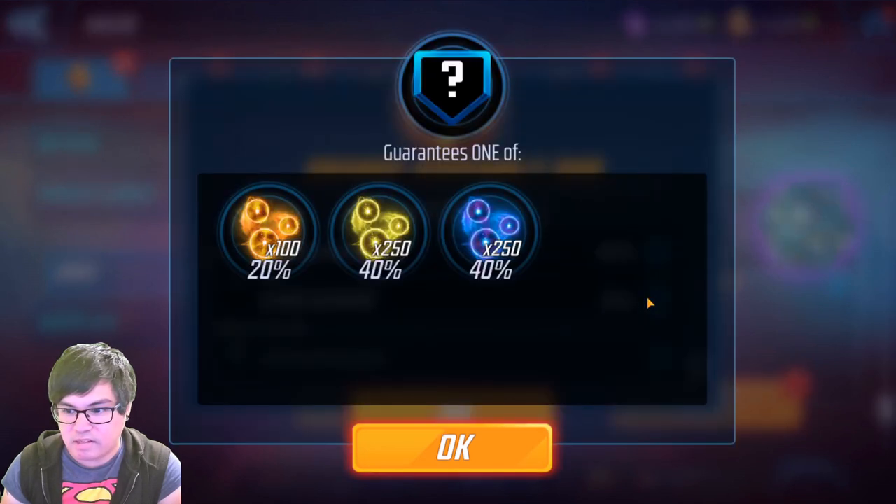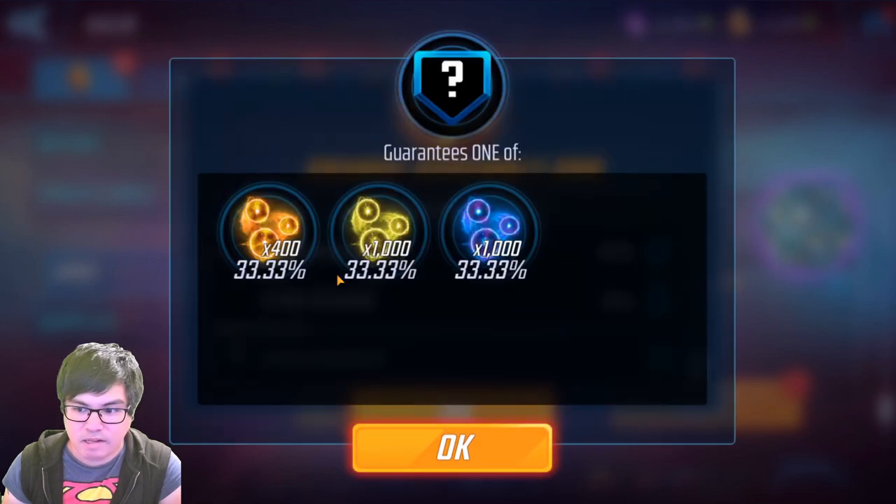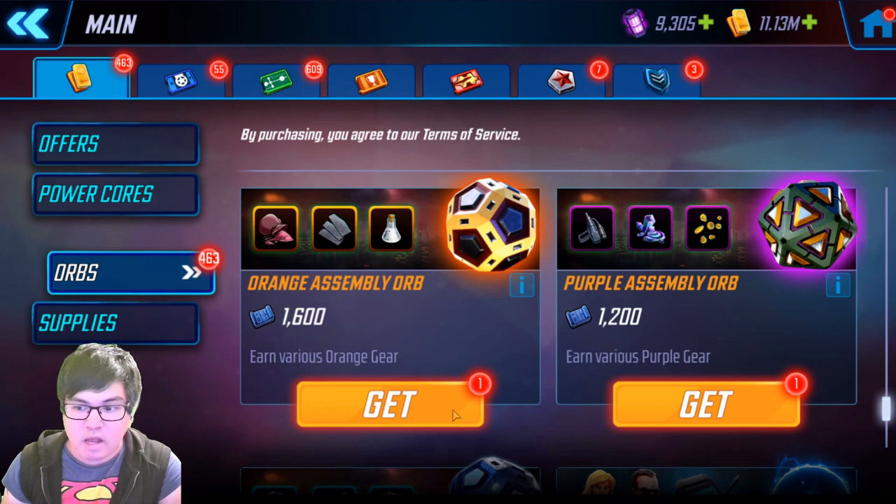I'm not going to go into the purple orb, but the right section includes orb fragments — mostly gold orb fragments, but you do have a small chance of getting a small amount of mega orb fragments. So 400 or half an orb for gold and premium — that's not too bad. I would definitely recommend saving up for the orange assembly orb and buying that whenever you possibly can, because I think you're going to make the most out of that through the event.